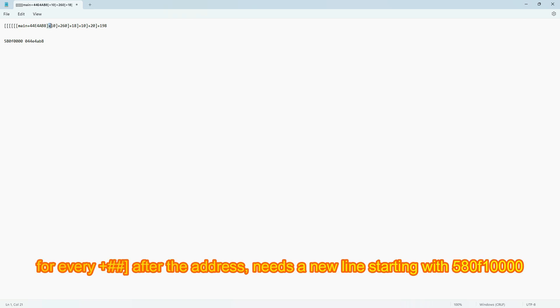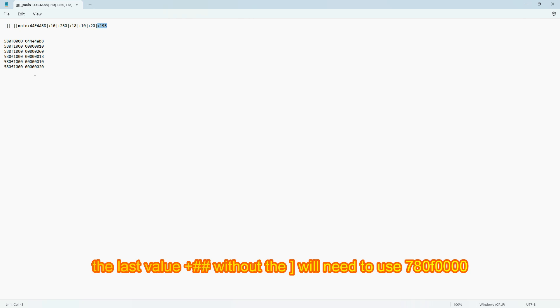For every plus-number closing bracket after the address, a new line starting with 580F1000 is needed. The last value plus-number without the closing bracket will need to use 780F00000000.